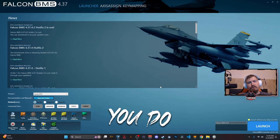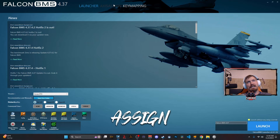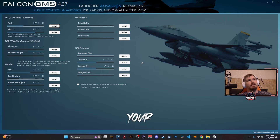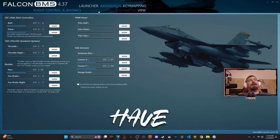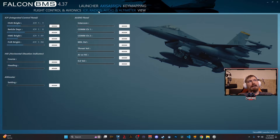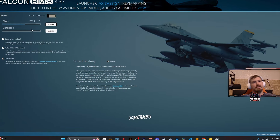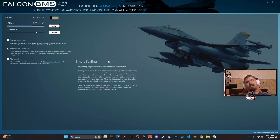Here is where everything you do configuration-wise takes place. Up along the top you have a couple of options. You have axis assign — this is where you're going to bind things like your flight stick, rudder pedals, and throttle quadrant. If you have other peripherals like WinWing MFDs, you can bind those under the ICP radios and altimeter section. You can also bind your field of view, which is more like a zoom for your pilot so you can read instruments better.